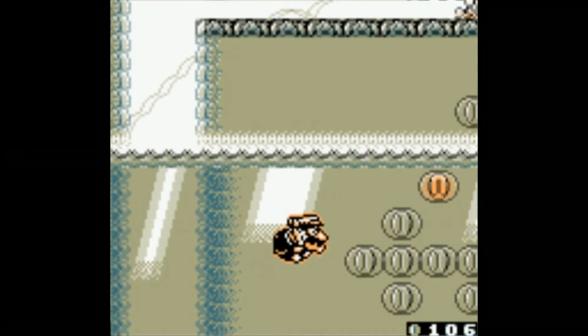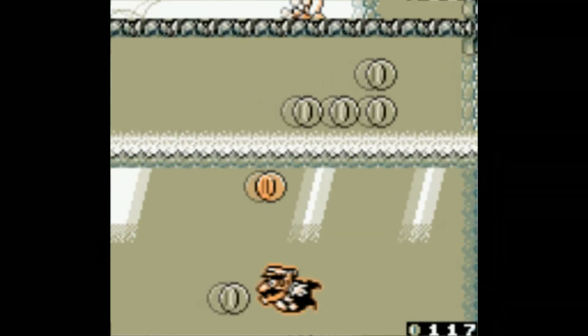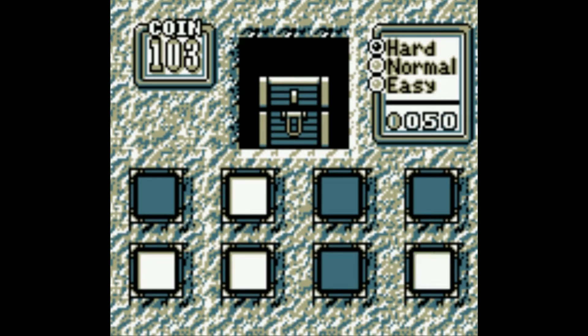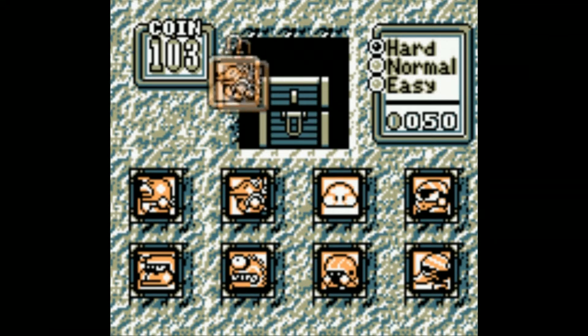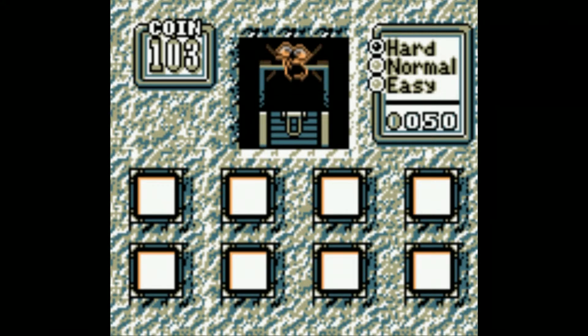The game brings back treasure hunting in a different way this time, through a mini-game you must find throughout the levels, where there's a chest with a lock. The goal is to find the matching key, with enemies representing the key and lock, in a type of mix and match without the mix. There are varying speeds to see everything, which increase in price — the slower you want to see the pictures, with the hardest costing only 50 coins, which is actually nothing in this game, since you usually end every level with 300 plus coins.